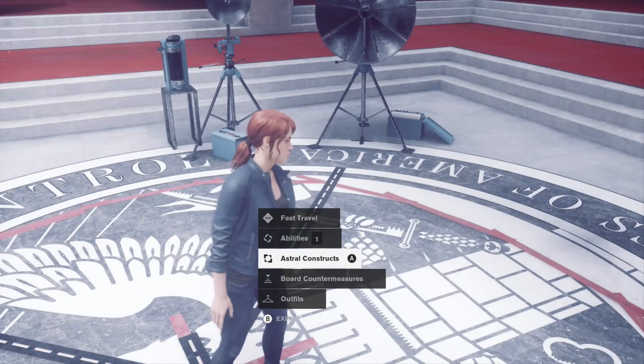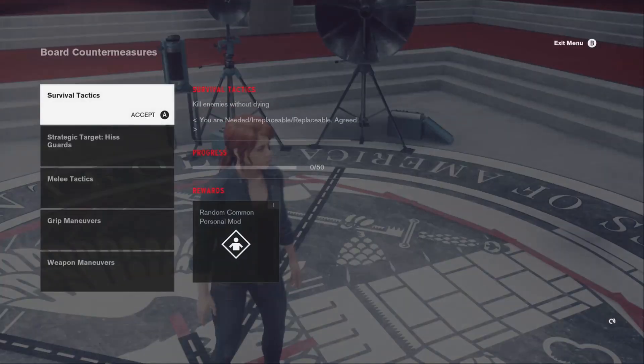The board countermeasures is pretty much just like a bounty board — you can get three different ones at a time, and then after you beat them, you come back to a control point and collect the reward for them.